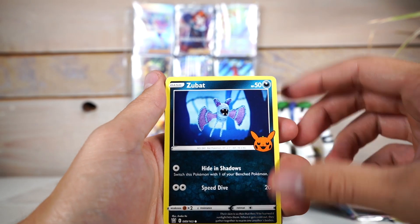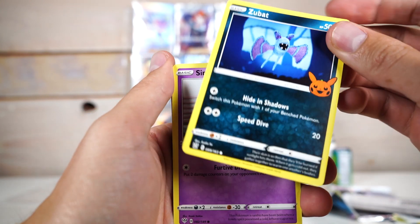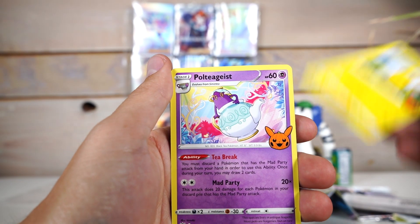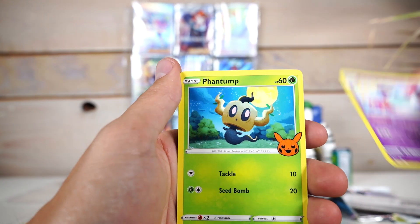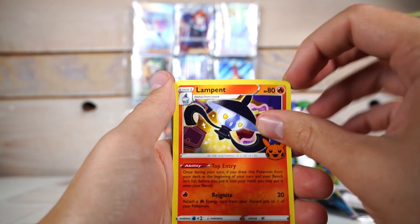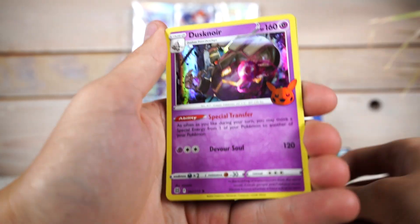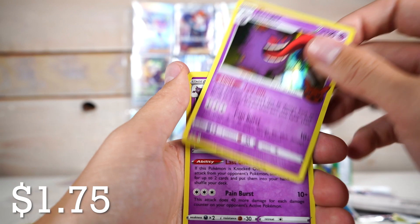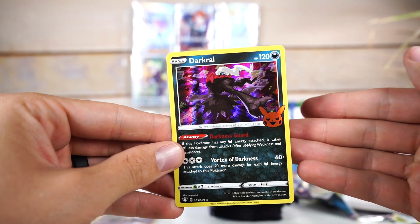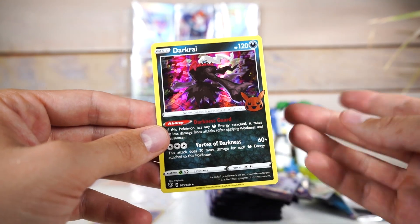Spinarak. Hell yeah! Zubat — please tell me there's a Crobat card in here, that would be fitting. Sinistea. Are you kidding me? He had to make a good appearance, I guess. Poltergeist — there's a green one of you now. Phantump. Murkrow. I'd be curious to see if that means there's a Honchkrow and all that stuff. Now we're here, into the holos. Trevenant — he's a tree and he's also scary. Dusknor. Ghost tree. You'll probably laugh at me, because right now I'm actually hyped to see this card. It's probably worth like $1.50, but I guess this is the chase card, I'm pretty sure.